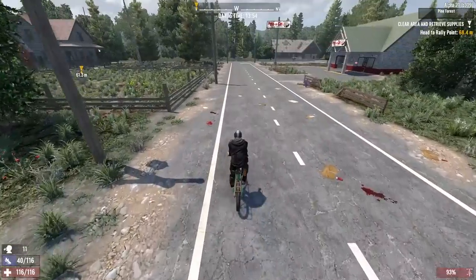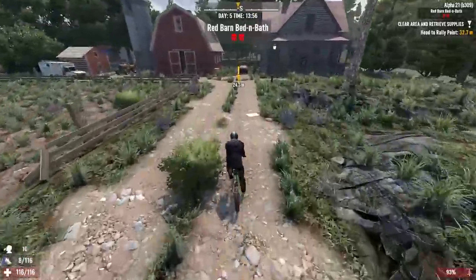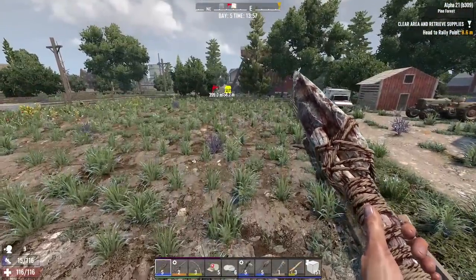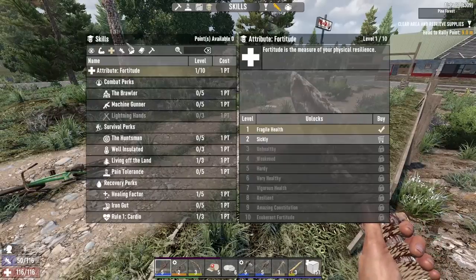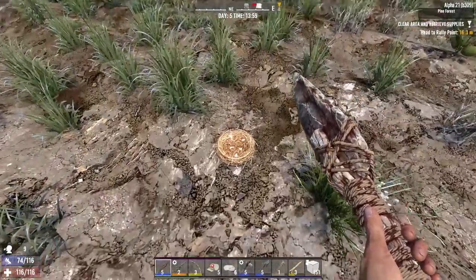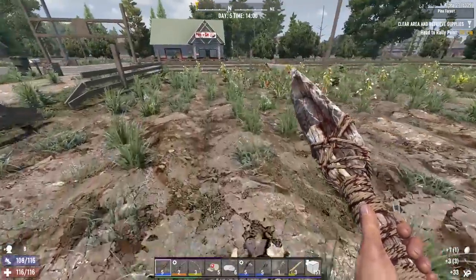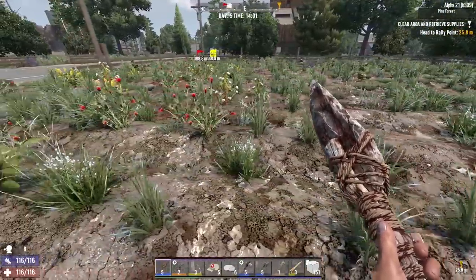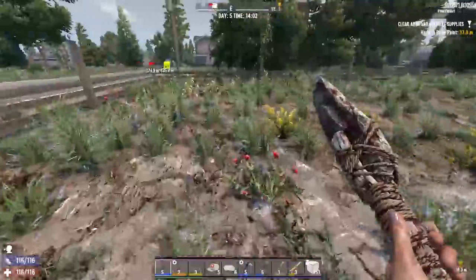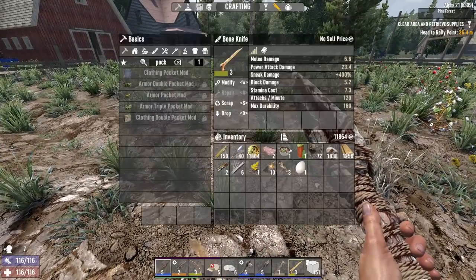I'm not sure if I've done this place yet — it doesn't look familiar. I did put a point into Living Off the Land so I could come out here and see what's what. I feel like a pig might spawn out here so let's be prepared. There's obviously not one out here now, but I'll run through and see if one spawns — looks like we're okay.